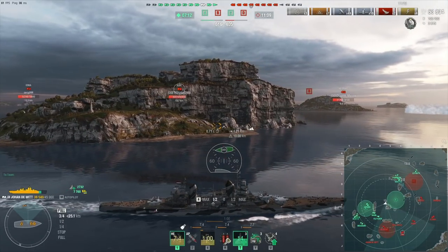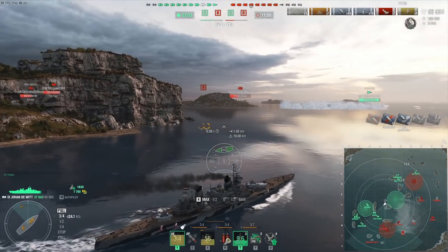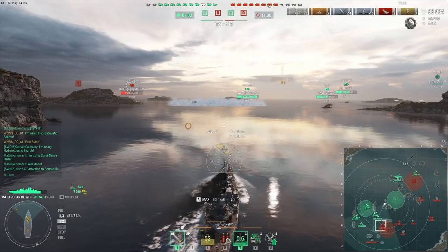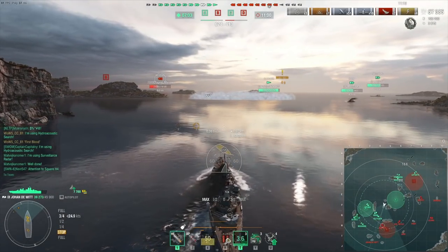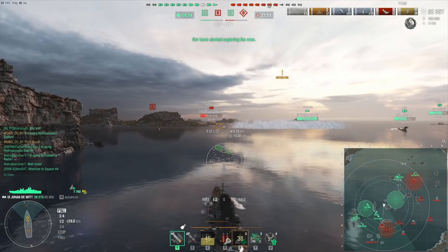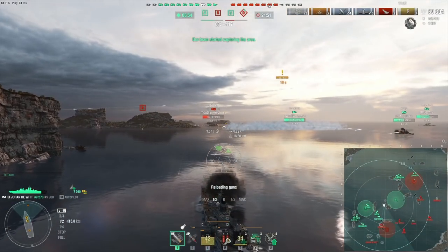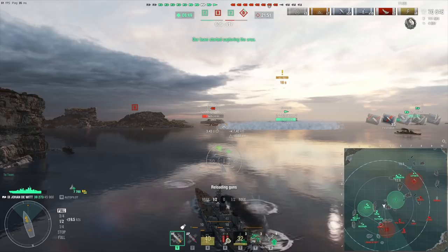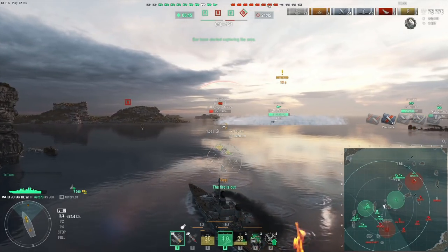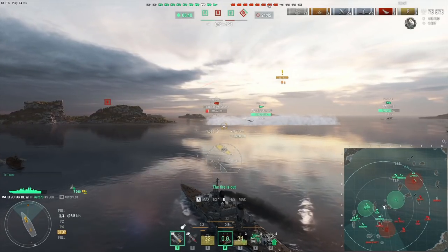A Georgia is coming around the island. I'll just point my bow toward her. The ship has basically an armor scheme very similar to the Haarlem, but there's a 40 millimeter plate at the front — not really an icebreaker, but whatever it's called. That means even Georgia can't overmatch the bow. The top part of the bow is 25mm but actually hitting that part of the ship is pretty hard.